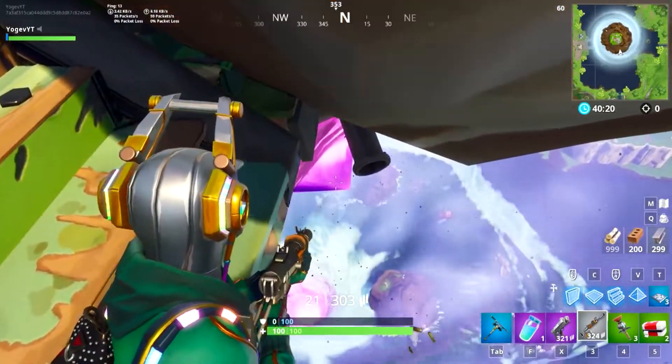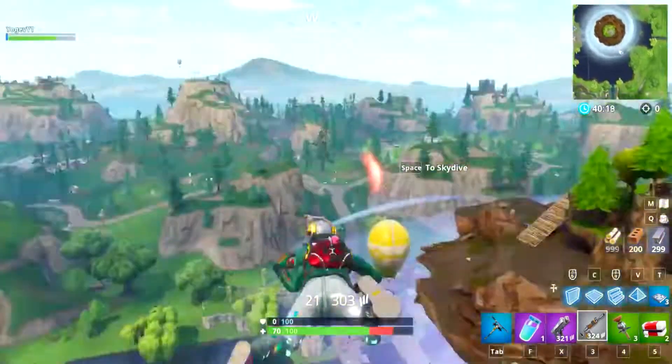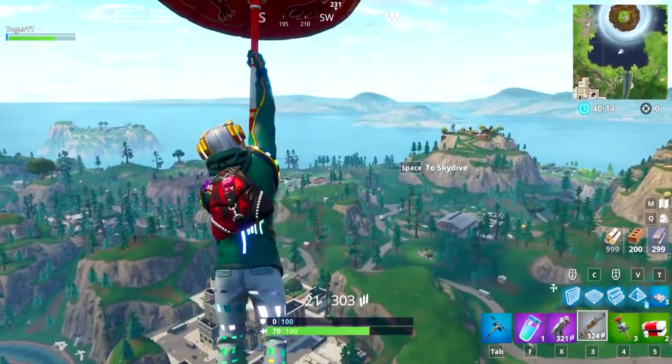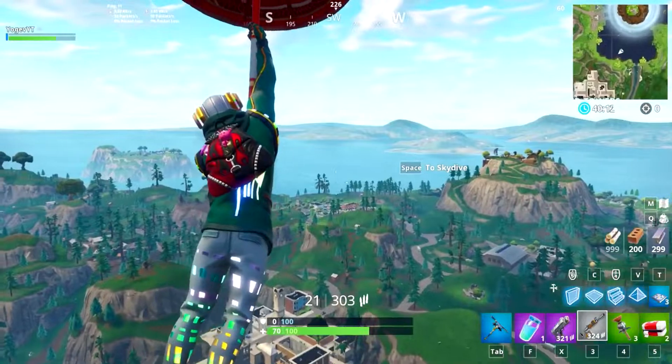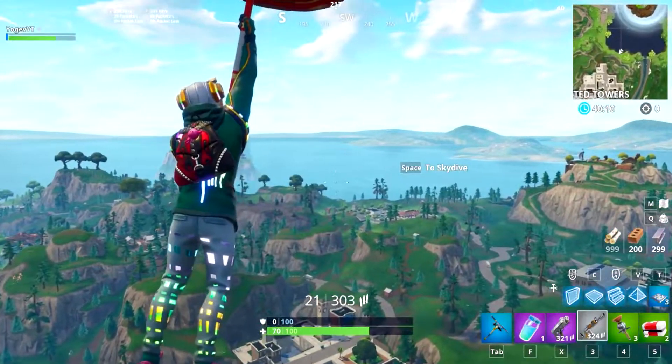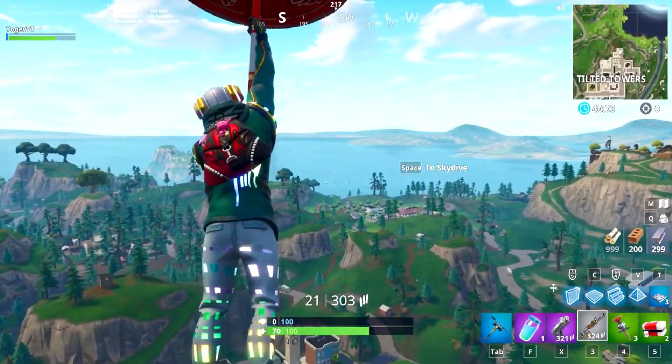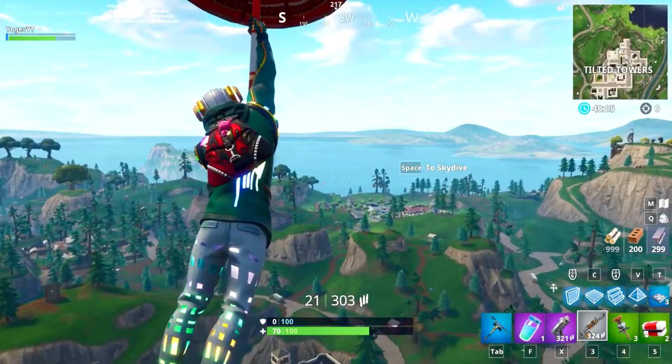Once you shoot the cube, you're gonna hear a noise — that's the cube activating. Once you hear that noise, dive down from the ramp. If you did it correctly, it's going to shoot you up in the air and then you activate your glider. If you didn't do it correctly, it's just gonna shoot the rock and nothing's gonna happen, so wait a couple more seconds and try it again.